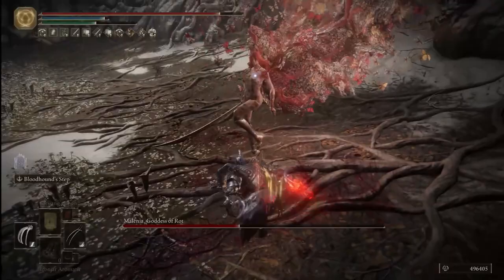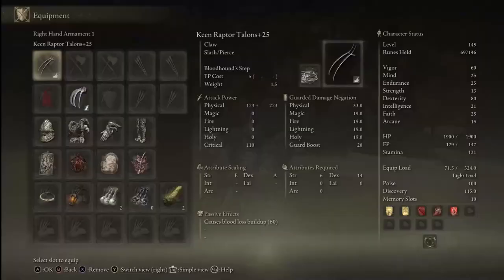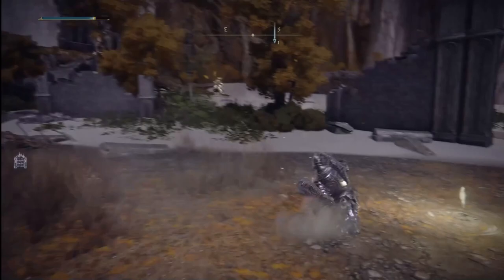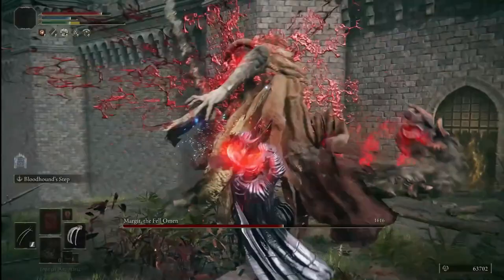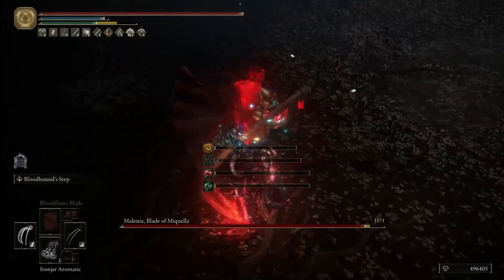Do note that some attacks — especially certain boss moves like Malenia's Kick or Maliketh's Beast Claw — will always stagger you regardless. The other downside is that it makes your roll slow as if you were under heavy burden. This can be avoided by using the Bloodhound's Step Ash of War to retain fast dodge rolls with high invincibility frames. Because of how much uninterrupted damage you can deal, chances are you probably won't even need to dodge most attacks while under Iron Jar Aromatic.